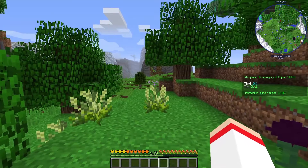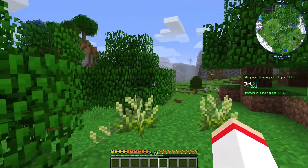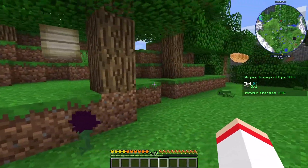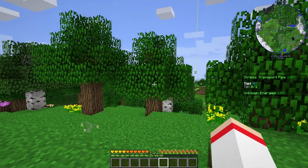Once you've created a new world in Minecraft, you will start the game in some random spot like a forest, desert, or another biome. In my case I have spawned in a forest, which has a lot of trees, which is a good thing.